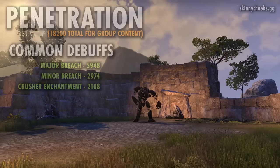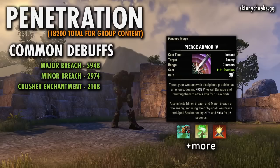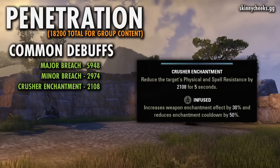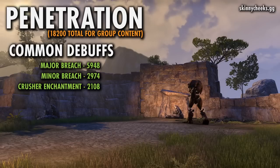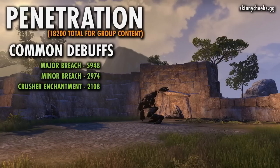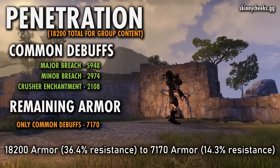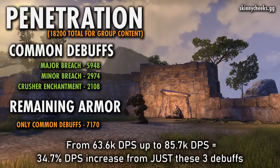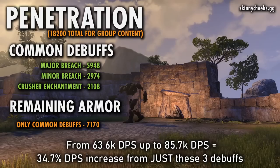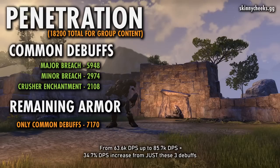There are a few debuffs commonly provided by the tank that take care of a nice chunk of this armor. Major and minor breach are both on the sword and shield taunt ability Pierce Armor, as well as a few other skills, and these reduce armor by 5,948 and 2,974 respectively. The Infused Crusher enchantment will take care of another 2,108 armor. The great thing about debuffs versus penetration is that debuffs work for everyone attacking that target since they actually lower the armor value, whereas penetration is a personal buff. With just these three common debuffs active, the enemy goes from 18,200 armor down to only 7,170 — meaning instead of resisting 36.4%, they're only resisting 14.3%. Back to the 100k DPS example, instead of dropping to 64k, you'd only drop to around 86k, meaning the tank providing these three debuffs increases your DPS by almost 35%.